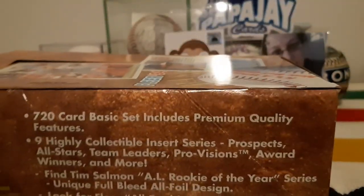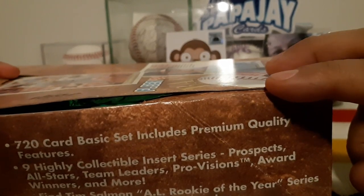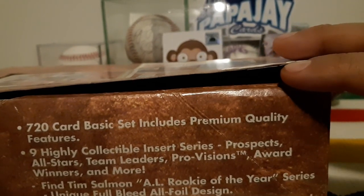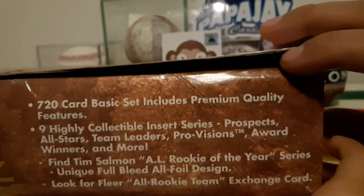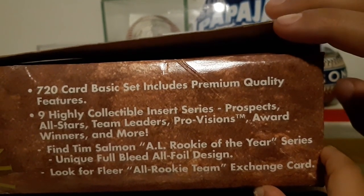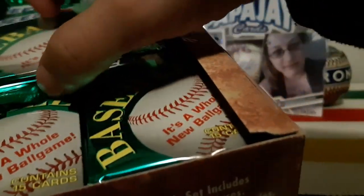We'll see if we get that set. There's about a 720-card basic set. This quality feature is highly collectible - insert series prospects, all-stars, team leaders, award winners and more. It says find a Tim Salmon AL Rookie of the Year series - a unique full foil design. Look for Fleer all-rookies team exchange cards.